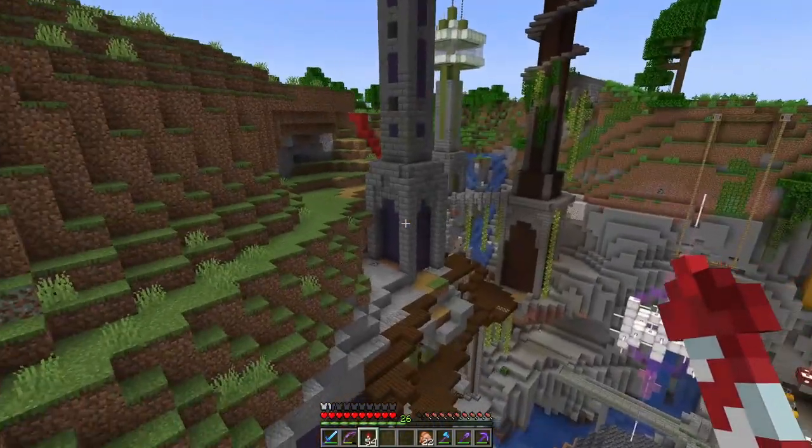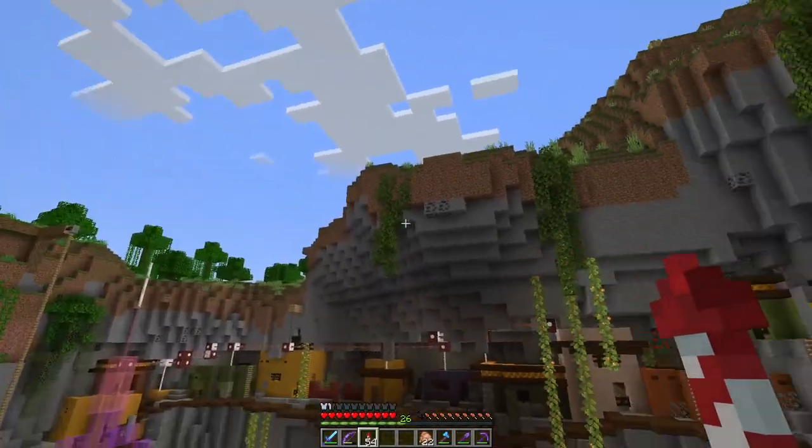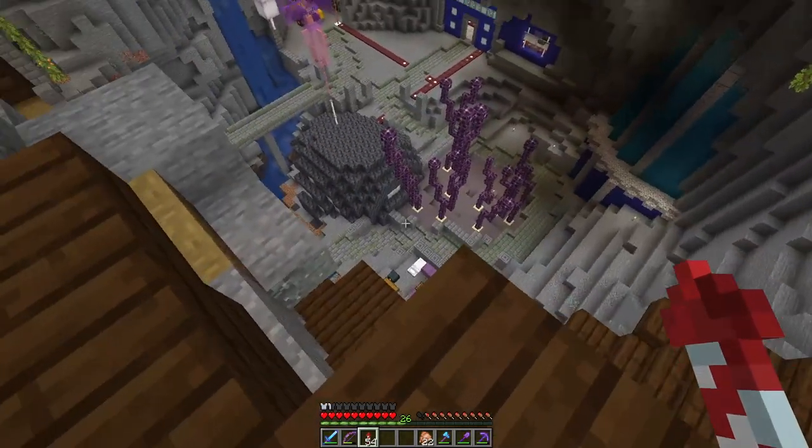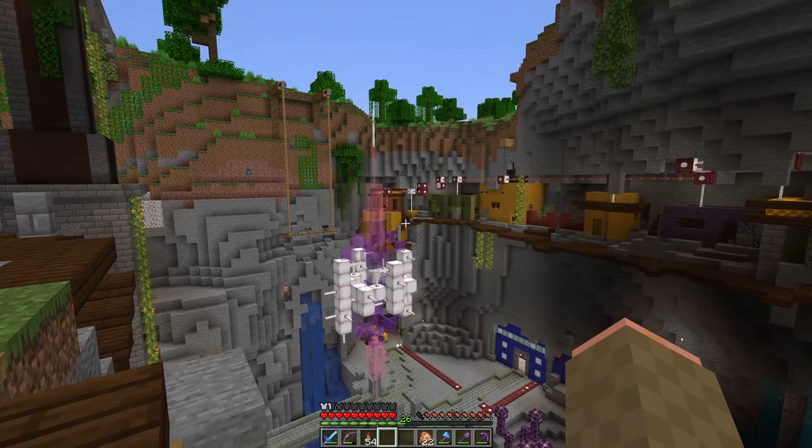When Viz originally found the village, it spanned the top of this crater-like valley. But look at what's down at the very bottom of this valley — it's an amethyst geode serendipitously located at the heart of the crater.